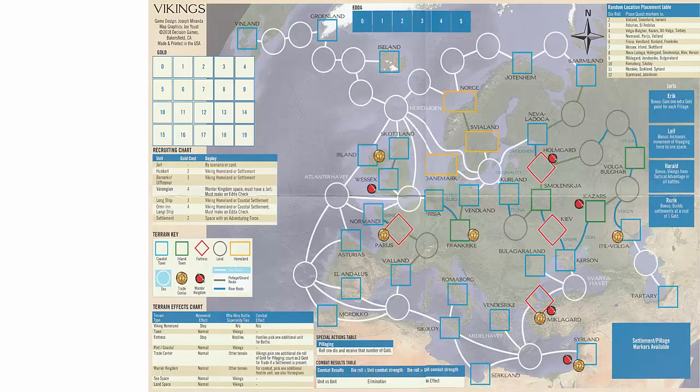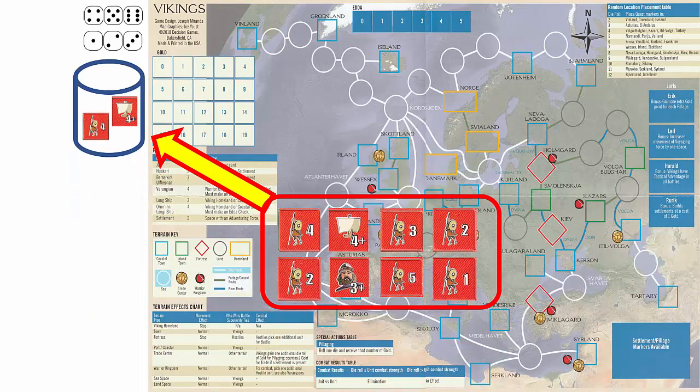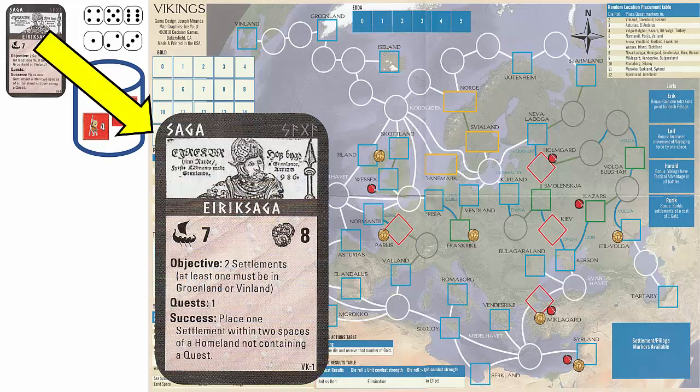Now let's set up the game for play. We will be playing a complete saga which will include showing how recruiting, movement, and combat are conducted. First, unfold and lay out the map. Next, place the dice next to the map. Then, place the red enemy counters into the draw container. Next, draw the saga card for the game and place it face up near the map. Let's take a closer look at the saga card since it will show how to set up the rest of the game.